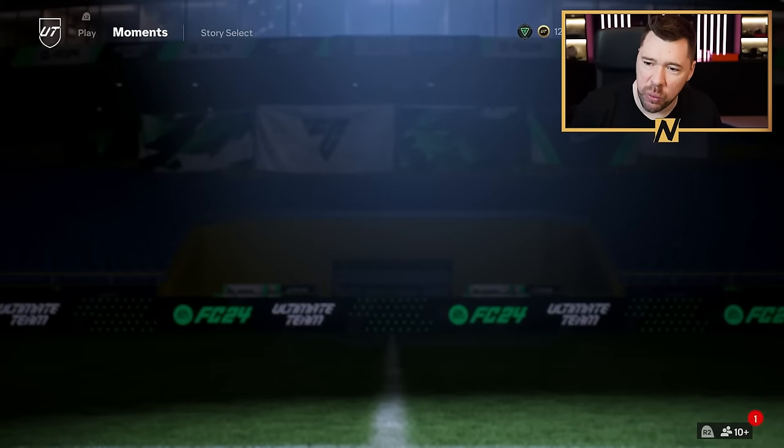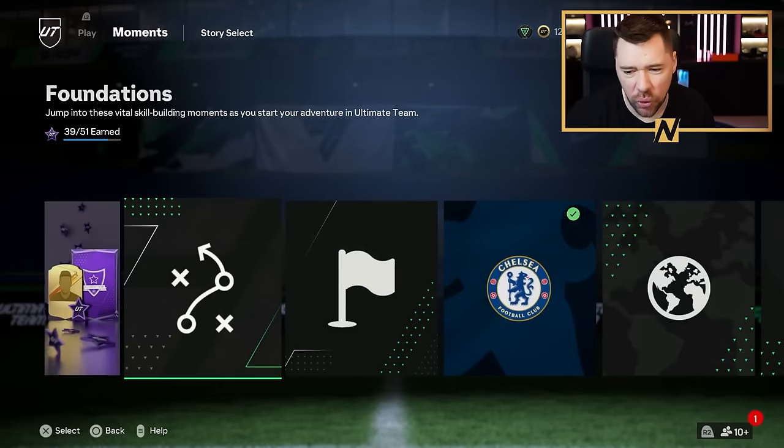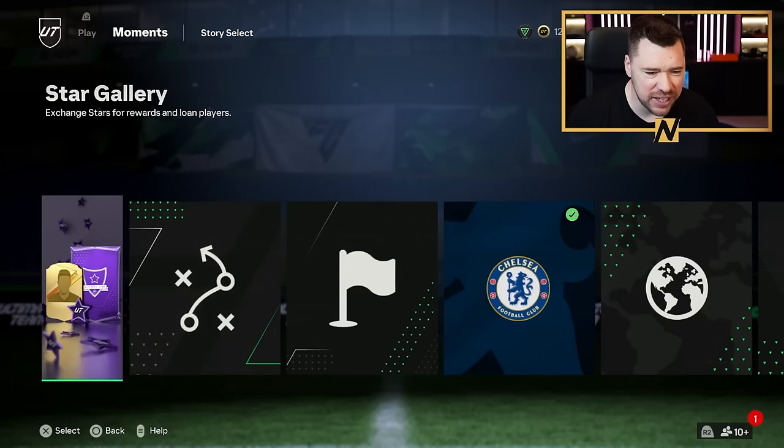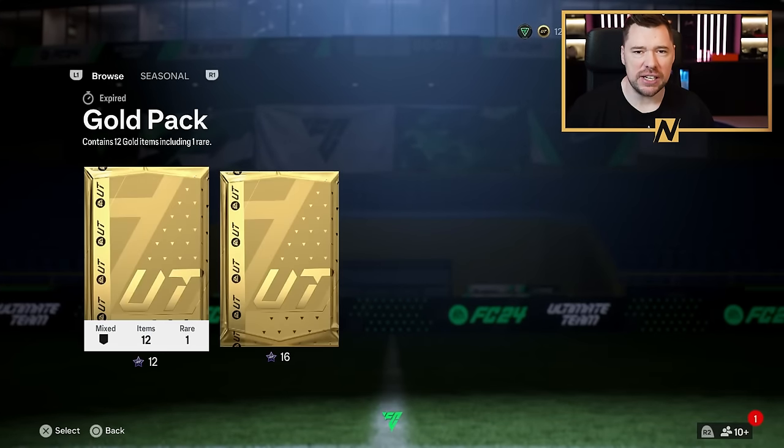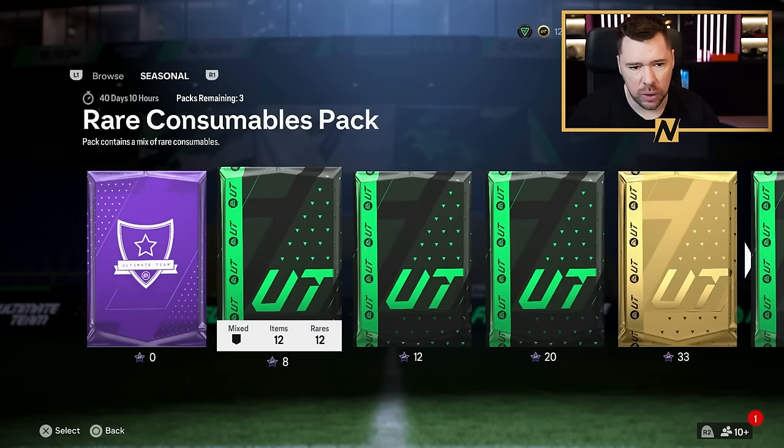What's up guys, Nepenthes here and welcome to episode 2 of the Arsenal-only Evolution Road to Glory — we're gonna have to get a shorter name for that, probably just the Evo RTG. I've been grinding a lot of bronze pack methods, which is why we've got 12,100 coins now and a trade pile absolutely stacked full of bronze players and a few silvers as well.